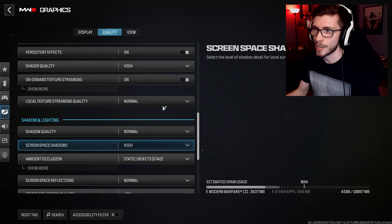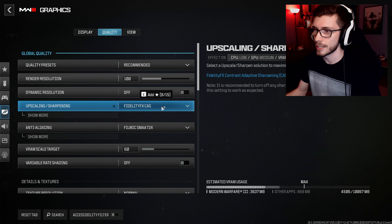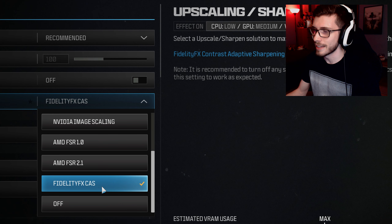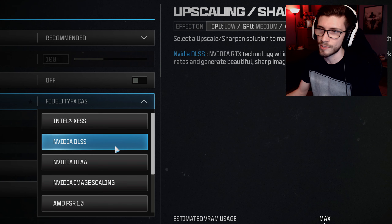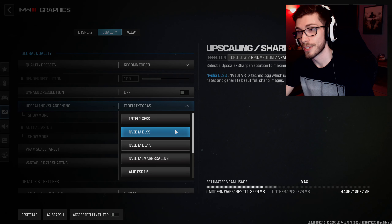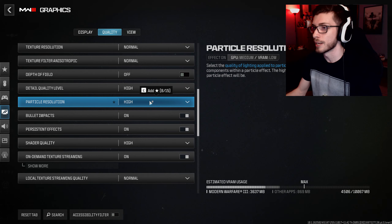I'm not someone who completely tanks my settings just for the sake of FPS. One thing I was actually trying today was a different upscaling — I was told to try out FidelityFX with some sharpening on it, and it does look pretty good. Usually I use NVIDIA DLSS set to balanced. I know this is going to sound blasphemous, and I'm probably going to get roasted for this, but for the three years I've had my current 3080 build, I haven't got it properly optimized. If you guys have any recommended settings, by all means let me know.